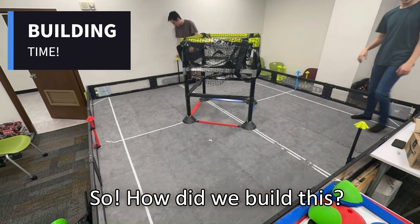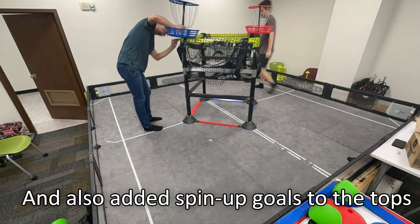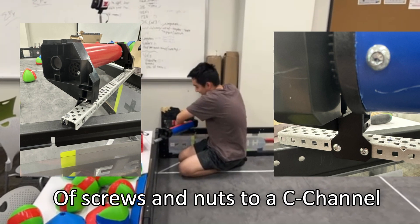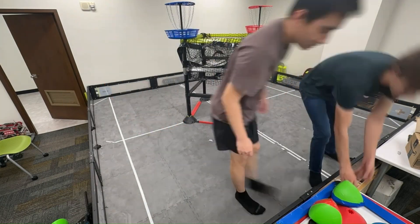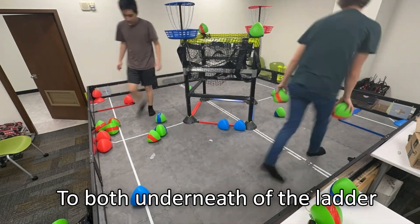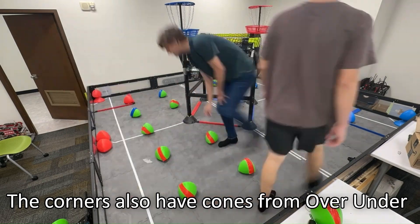To build this field, we first zip-tied the nets from Spin Up to the ladder and added Spin Up bowls on the tops. We easily created rollers using a couple of screws and nuts on a C-channel, and then added two sets of corners from Spin Up to both underneath the ladder and the corners. The corners also have cones from Over Under.